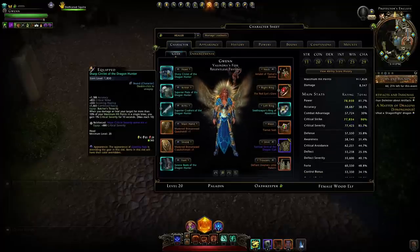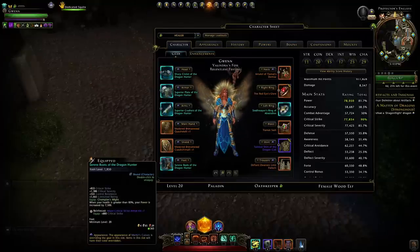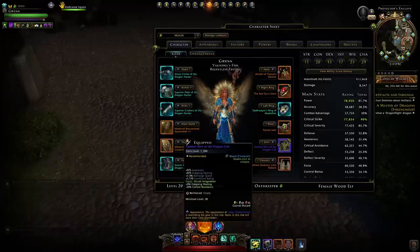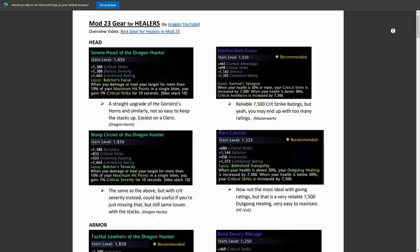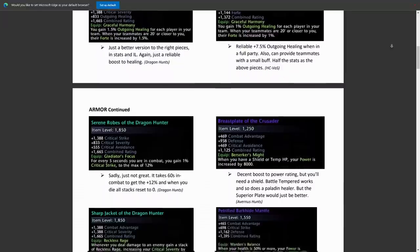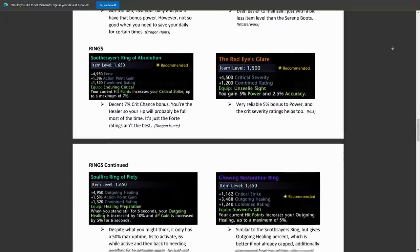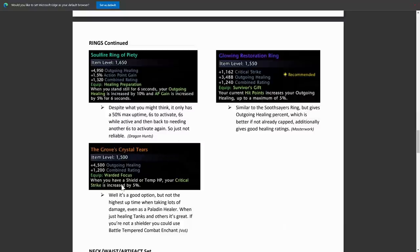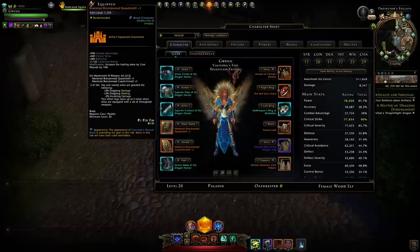For gear we're using a bunch of pieces from the new Dragon Hunts: the Sharp Circlet, Superior Plates, Superior Crushers, Serene Boots, the Tiamat set, Red Eyes' Glare from Vos, the Soothsayers from Dragon Hunts, a shirt from Dragon Bone Veil mini-bosses with outgoing healing, and pants from Dragon Hunts with crit strike. There will be a video linked below where I compare all the different healer gear pieces I consider the best. There are also a few different rings you could use, like the Glowing Restoration Ring or Grove's Crystal Tears.